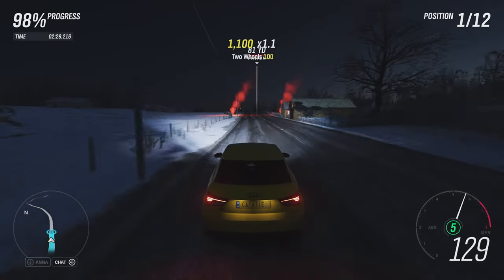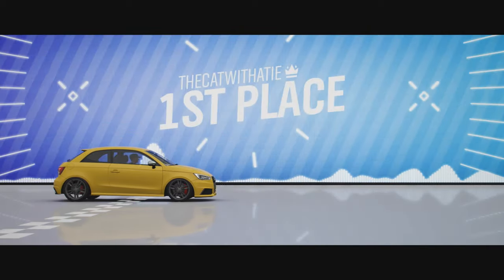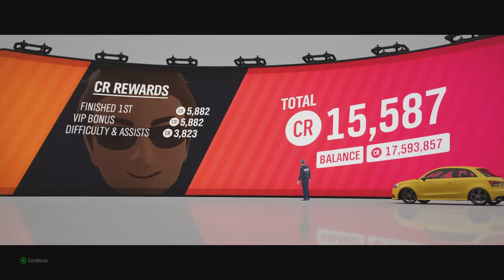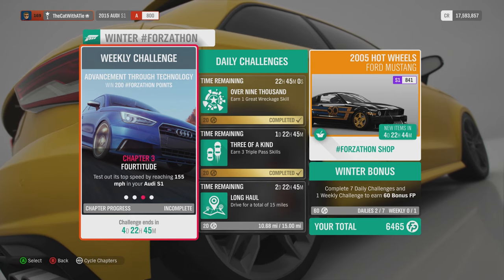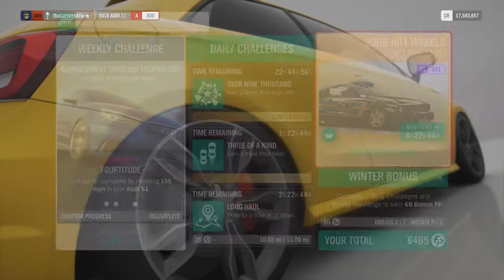I'm not going to waste your time watching the second race, I'm just going to do it now. And there we go, the second race is done. So now it's just 155 miles per hour I think. Let's check it out. Maximum Attack - now 155 miles per hour. That seems reasonable enough.